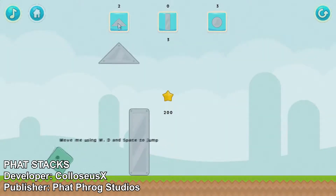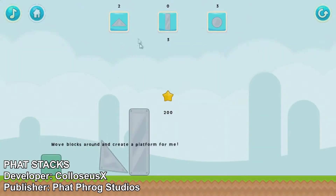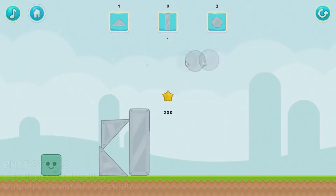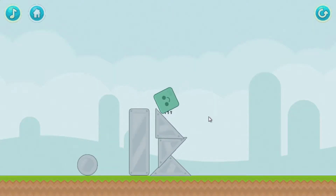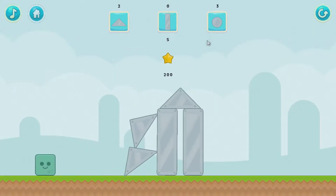Phat Stacks is a physics-based puzzle platformer. It's simple — we get a limited number of different objects to build platforms. We play as a square smiley face, and the platforms have to be built in a way to make us reach the stars to suck the points out of them.